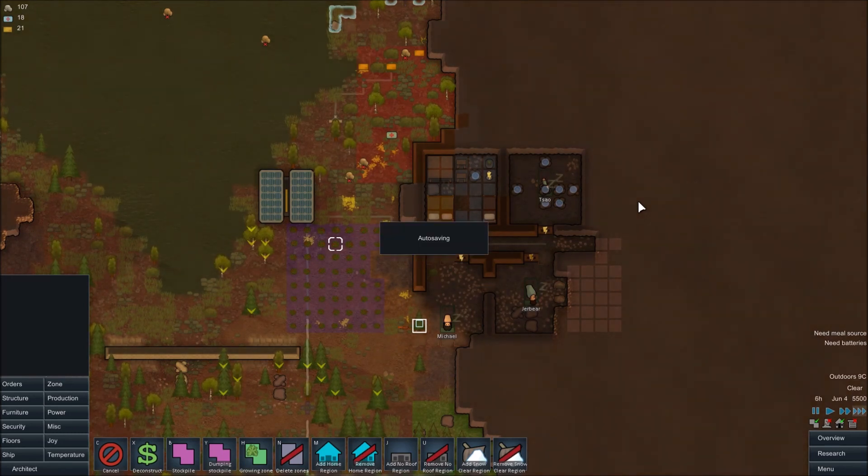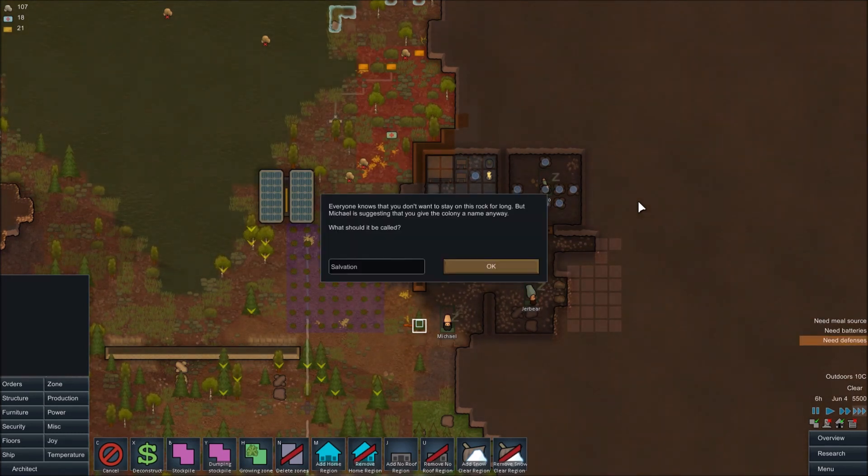Anyway guys, I think I'm going to put a cut here for now. This has been Let's Play RimWorld Episode 1 — this is Alpha 10F. Looks like we need to name our town, so we'll begin the next episode with naming this. And until then, I'll see you guys next time. Please like and share, leave a comment below, and don't forget to subscribe if you haven't already. Have a good one.